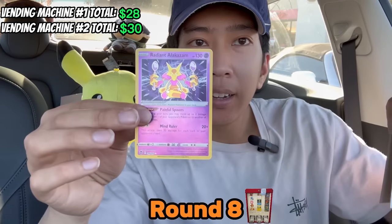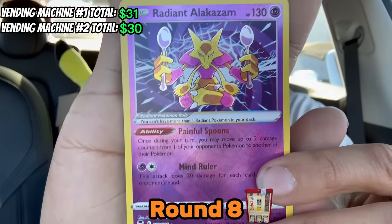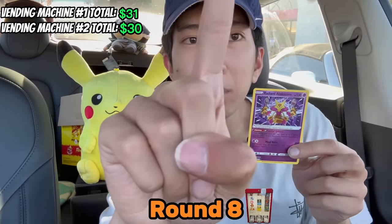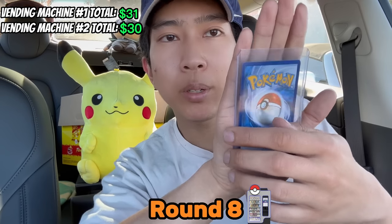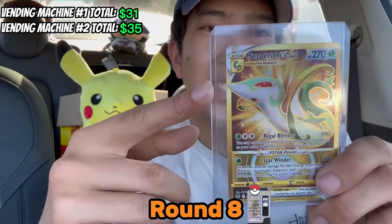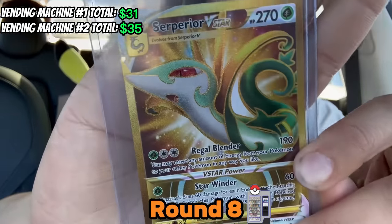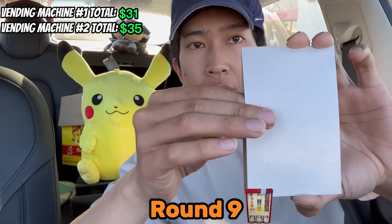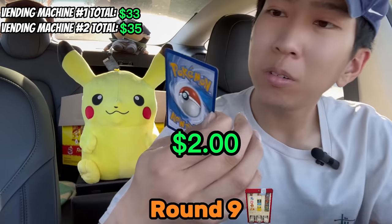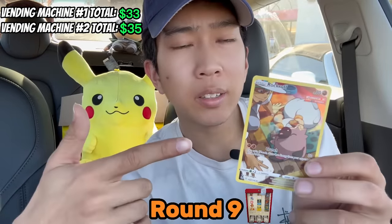Round number eight — we have Radiant Alakazam! It's a sick artwork, so I'll take it. Radiant Alakazam, eighth round, Pokemon Card Vending Machine number one. And to beat Radiant Alakazam, we have — yo, Superior? This card's sick, it's a gold card, guys. Oh my god, check out the artwork. Here you go, look at that shine. From Pokemon Card Vending Machine number one, we have — this Vending Machine loves giving us Trainer Galleries, I guess, because they're a little cheaper. So yeah, they can afford it.